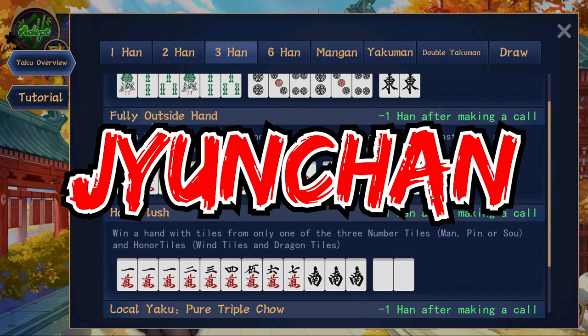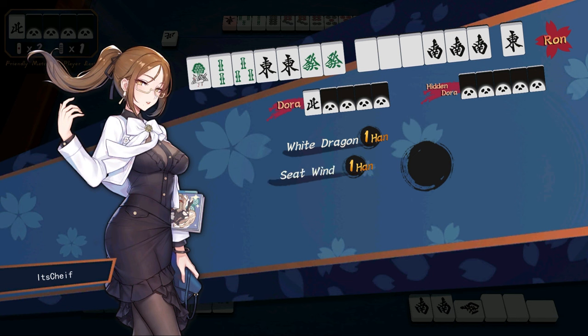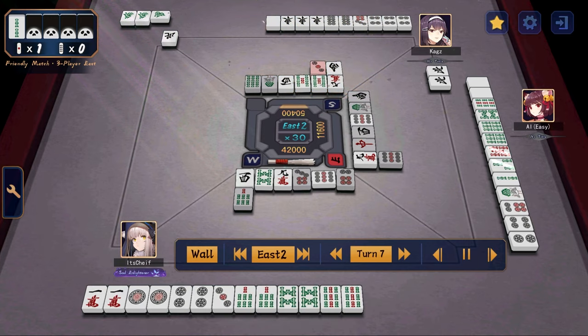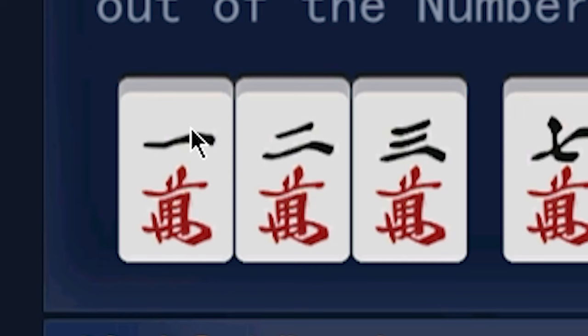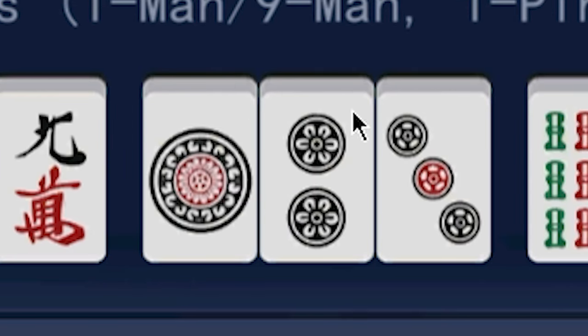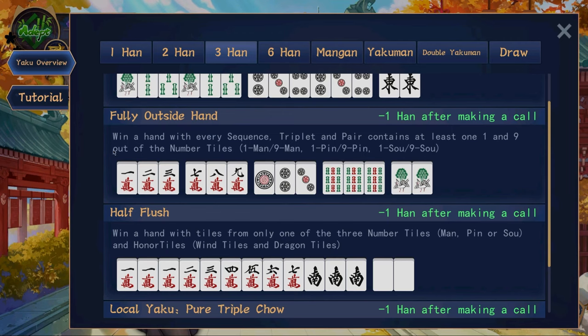Next is junchan, or fully outside hand. Remember how chanta requires you to have a terminal or jihai in every single set? Well, for junchan — or pure chanta — you cannot have any jihai. So every set here must have a terminal and no jihai. So as you can see: 1-2-3 where the one is the terminal, 7-8-9 where nine is the terminal, 1-2-3 where one is the terminal, 9-9-9 all terminals, and 1-1 as a pair of all terminals. If your hand is completely closed, then this will be worth three han. However, if you've taken anybody else's tiles, then it will be worth two han.